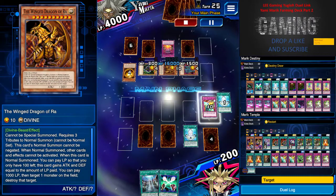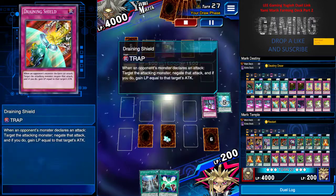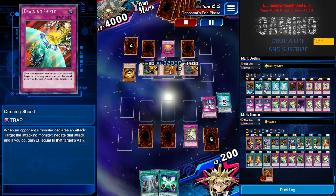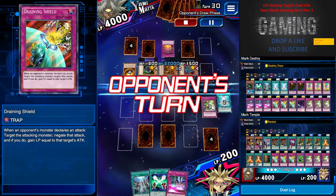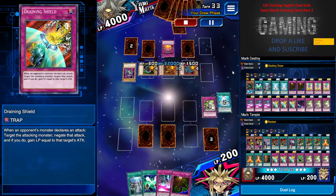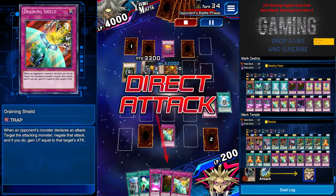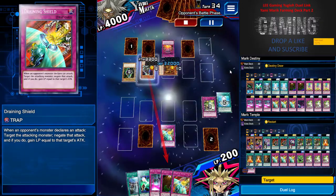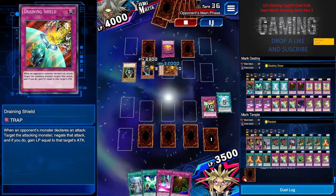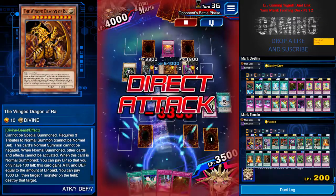The key is to get Ra's attack above 20,000. I use Wall of Disruption and Massive Morph him up to 9600. He's just waiting for me to deck out, but I draw more Massive Morphs into my deck along with defensive cards. I still have two Draining Shields. After the second Massive Morph, Ra is at 19,200 attack. Now there's nothing left to do but wait until the last card. He tries to attack but Draining Shield stops it.